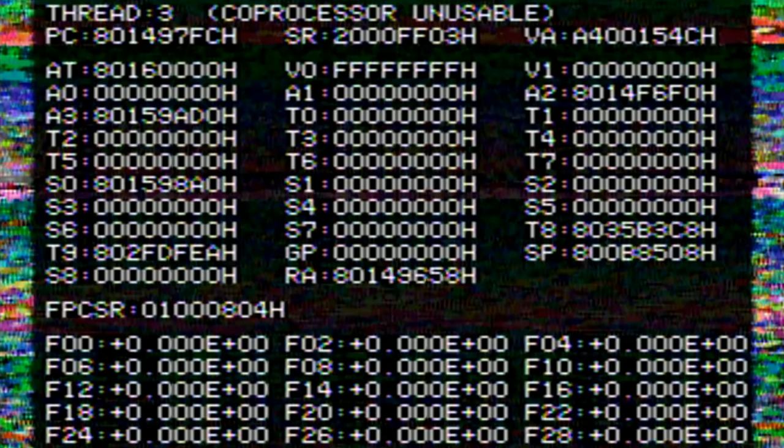Most of these require completely powering off the console. After experimenting with these crashes for some time, I had a coprocessor unusable issue when powering back on. The screen immediately jumps to this, preventing me from playing Paper Mario. Not sure if it was a coincidence or if it did relate to repeatedly crashing the game, but just to be safe, I'm going to advise against anyone trying this on their own.